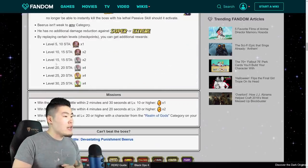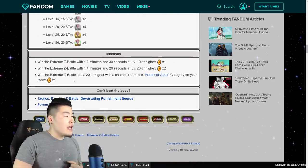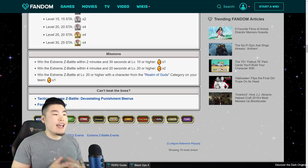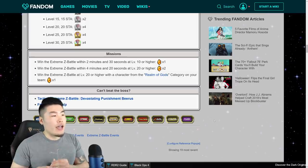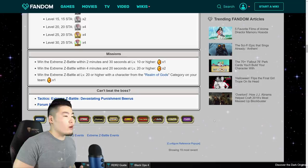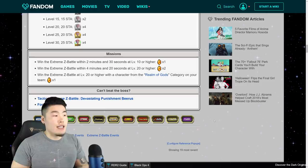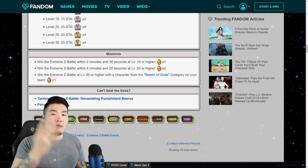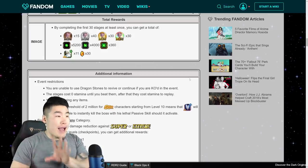Moving along — by replaying certain checkpoint levels you get additional rewards, including more medals for Beerus. For missions, you get 1 stone for winning the Extreme Z Battle within 2 minutes and 30 seconds at level 10 or higher, 2 stones for winning at level 20 or higher within 4 minutes and 20 seconds, and 1 stone for winning at level 20 or higher with a character from the Realm of Gods category on your team — which Beerus is in. That's a total of 4 stones for missions, plus 30 for clearing, for a total of 34 stones from this whole Extreme Z Battle event.